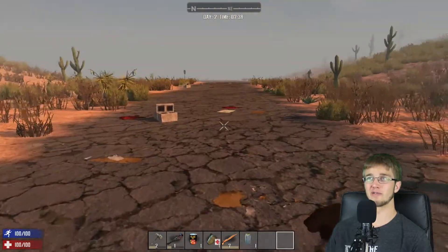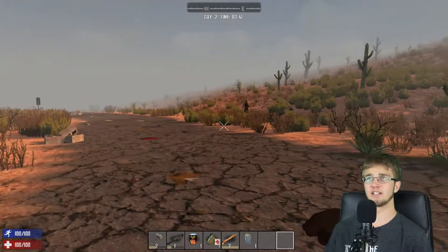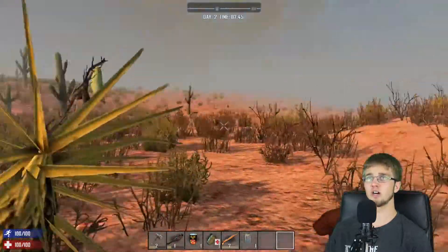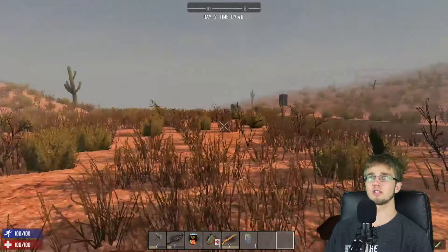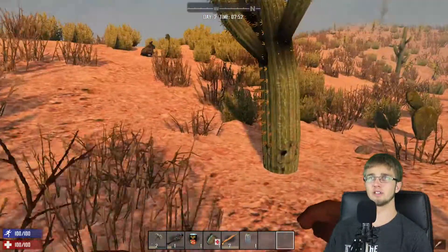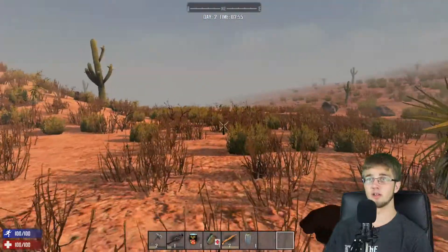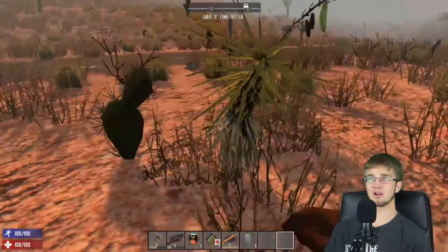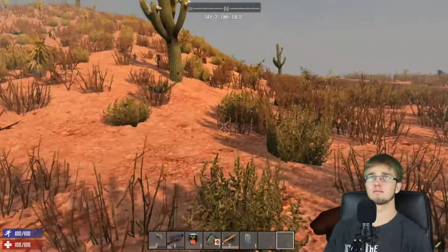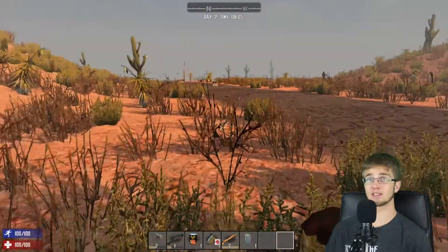I'm going to ignore it for now. Let's just continue on the road. We're still technically undetected, as I saw when I was crouching there, although that could change with the zombies that seem to be surrounding this road. I'm also collecting a lot of yucca plants — I don't know what they're good for, but I'm just going to get a bunch of them. I'm still undetected. That guy still hasn't seen me. They've got very poor vision, so I'm able to pretty much just go past them really easily.